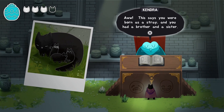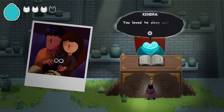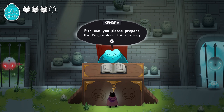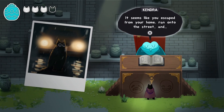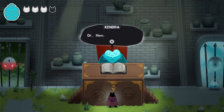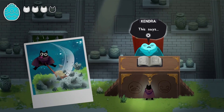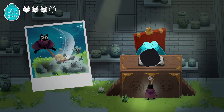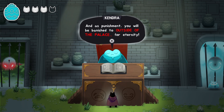Kendra reviews Pluto's life: born as a stray with a brother and a sister, then adopted by a really nice couple who took great care of us. We loved to sleep and get pet. Kendra starts feeling great about this one and asks Pip to prepare the palace door. But then she finds another page — after we died, we landed in the entryway and smashed some of her statues. She declares us a very bad cat and sentences us to be banished outside the palace for eternity.